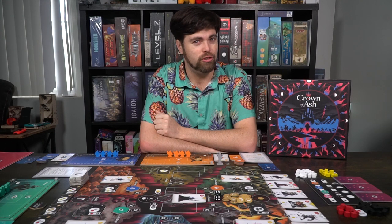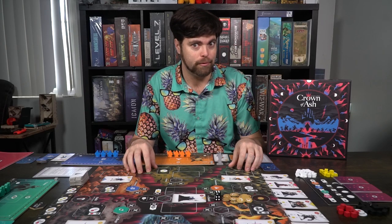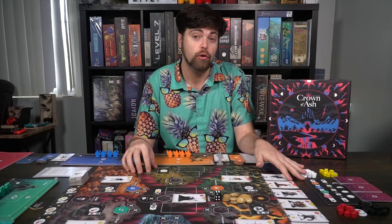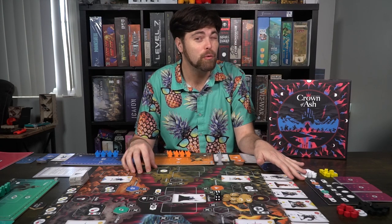To begin setup for Crown of Ash, the first thing you do is take the main game board and set it down in reach of all players. After that, go ahead and take the secondary game board, which is for your turn order and round order, and set that within reach as well.